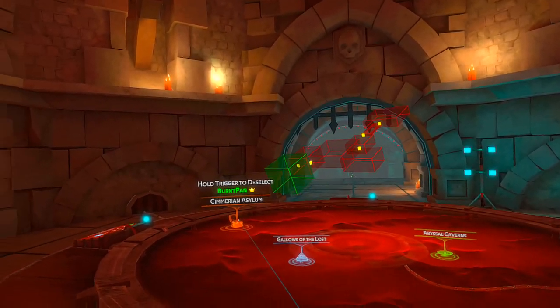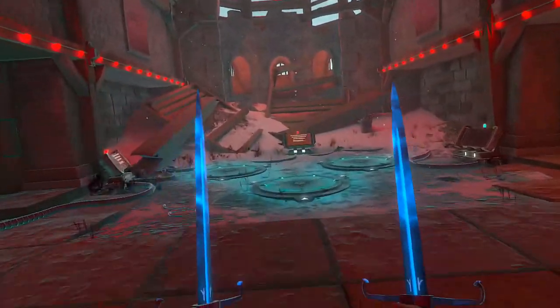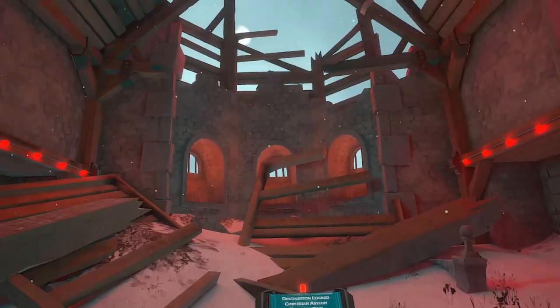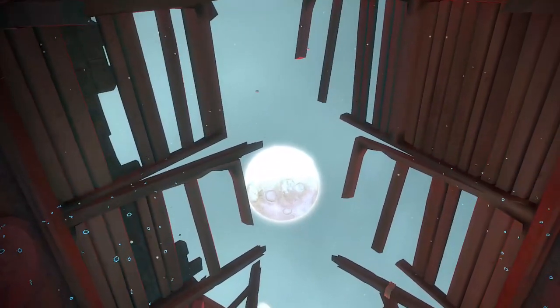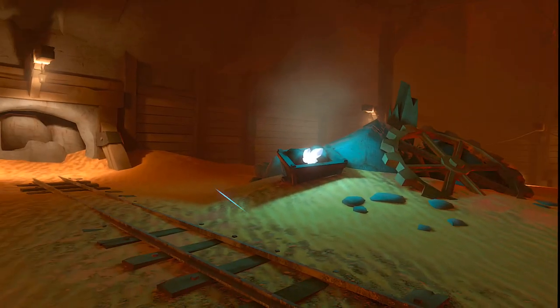I'm gonna do this quick one — Chimerian Asylum, level six difficulty. Should take a solid 15 minutes or so to get through this one. We'll see how hard it ends up being. These snowballs are fun — they're gonna be lost with the holiday update because I think they're gonna take that out pretty soon.